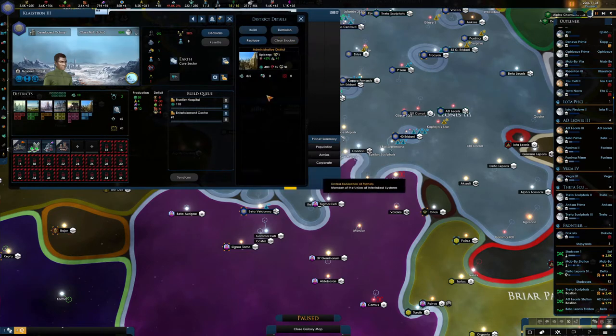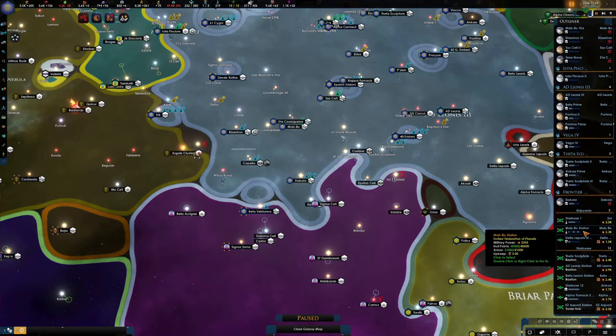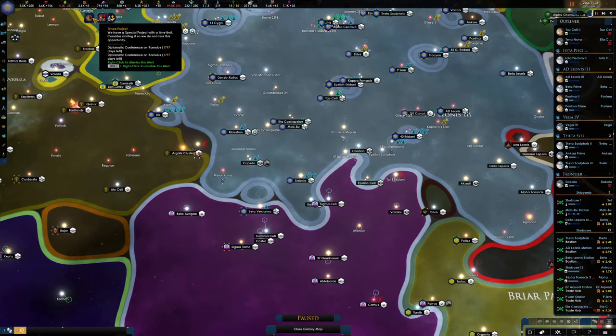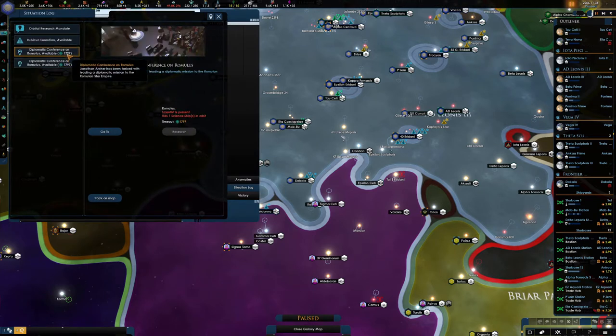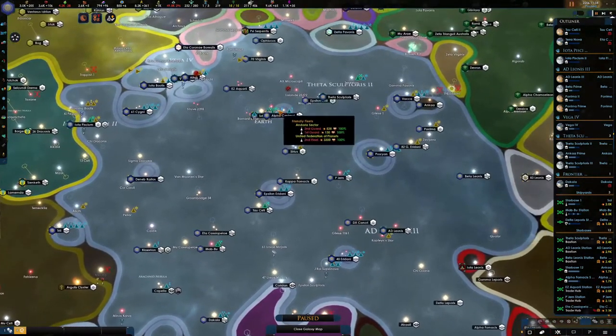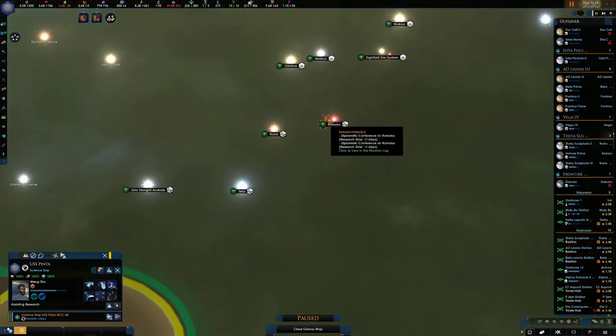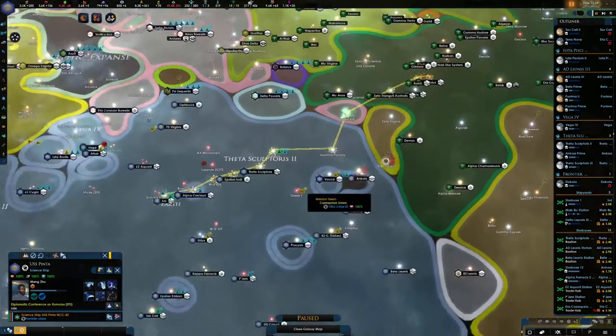I'd like to do it to the science more than the administrative. Let's get rid of that. Okay, let's see where we are after I unpause. We've got a diplomatic conference to sort out on Romulus — it wants a scientist. There is a scientist here who can go to Romulus, no problem.